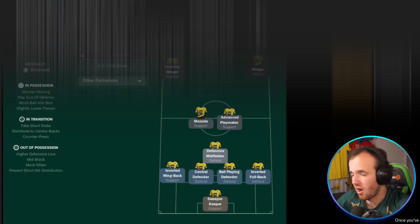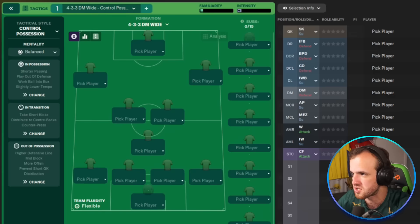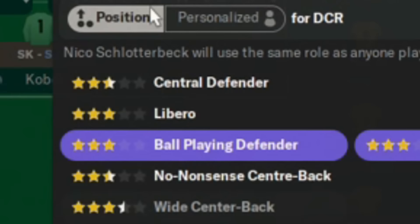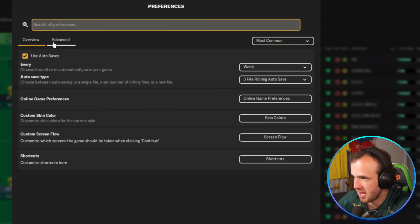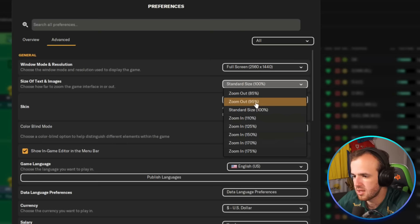I want to test out some of the new roles while we have the chance. We're going to go with inverted fullback — inverted wingback is supposed to play differently — and we're going to turn this ball-playing defender into a libero, and try to go with a 2-3-5 sort of build-up attacking play for the one match we're able to play. The tactical levers themselves do seem to be the same. This feels awkward in a new game when I haven't adjusted the interface yet, so I'm going to take the time to do that. Let me just zoom it in a little bit. That feels better.